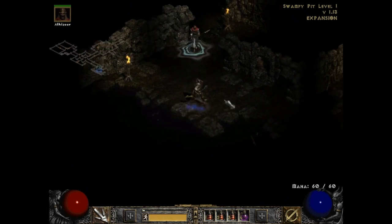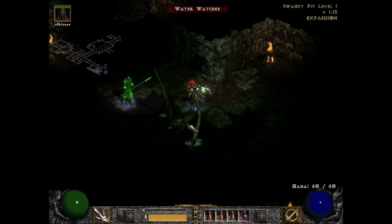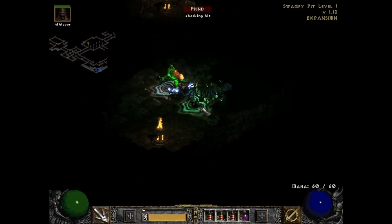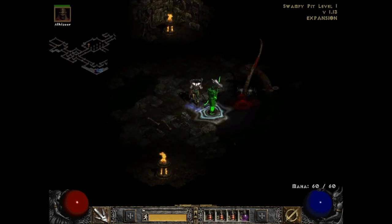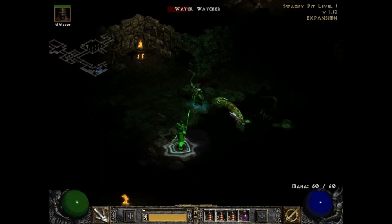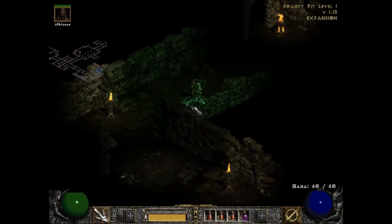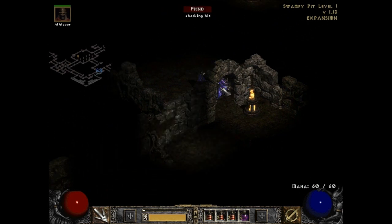I wouldn't be too concerned about lightning from now on, but this guy I would be concerned about — this is the Water Watcher. Just like Lord of the Rings! He casts poison on you. Anytime you come across a little patch of water like that, expect a watcher of some kind. Take out the middle one and the tentacles will fall — take out the head and everything else goes away.